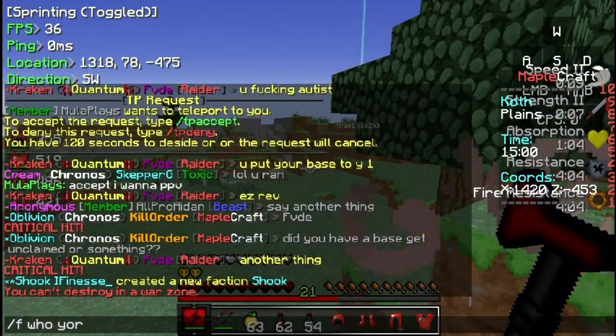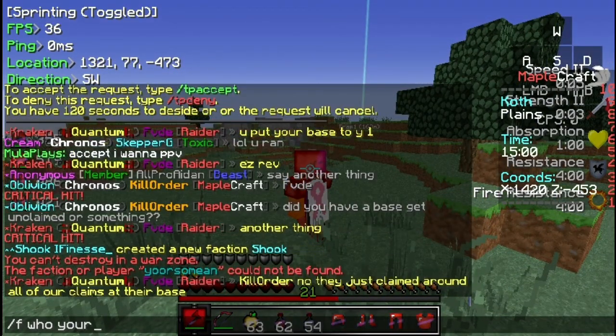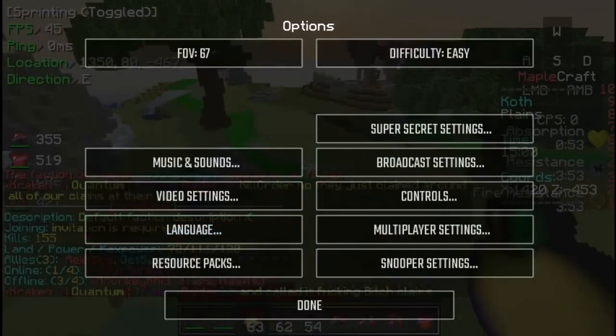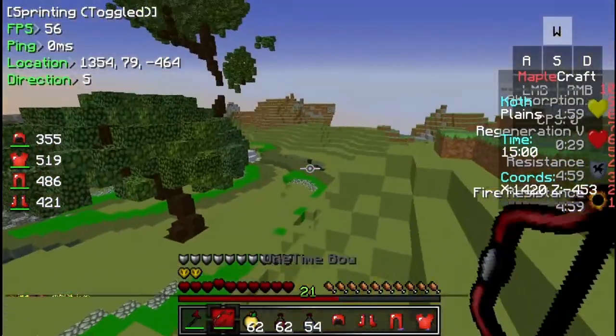F who — you're so mean. Oh god, I spelled you're wrong. You're so mean. He's in Snapchat. Where you at? Where you at? Go north. Go north. Hold on, I gotta freaking turn my chat down. This is such a spleef. Where you at? Where you at? Cords.